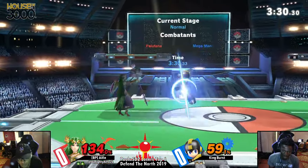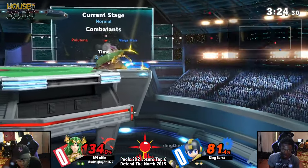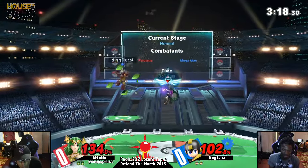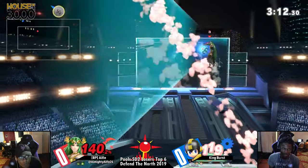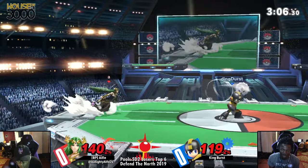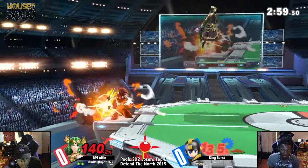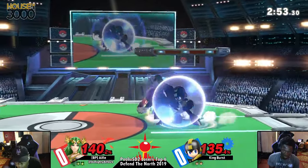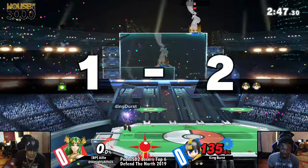Good defense from him there — see how Burst is looking for that jump to get that back air? He's been going for some solid ledge traps, he just hasn't been able to close the stock out. Alfie is making some changes — when Mega Man's in the air, Alfie's actually going in with up-airs. He got stuck by the Crash Bomber, using neutral getup invincibility to prevent getting followed up. He might have baited Alfie to go for a dash attack, but he was able to close it out with that back air instead. I like the mindset on Burst.